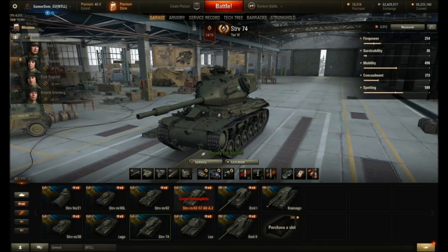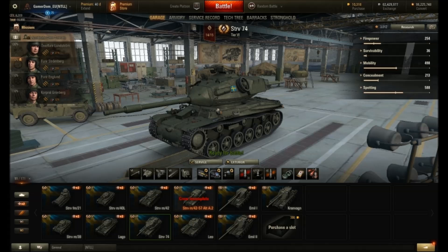I said in my earlier video about this line that I was really excited about the TDs, but I found the mediums and heavies much more fun to play than I expected. It'll be interesting to see how these come through to the real server. My bottom line: the Leo losing its acceleration is a real downer. The Emil 1 and Emil 2 have been neutered somewhat. The Kallen Wagon is still a very strong tier 10.